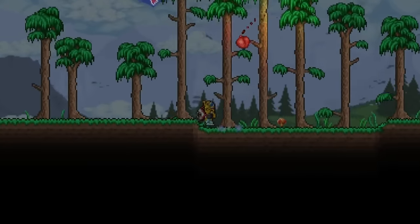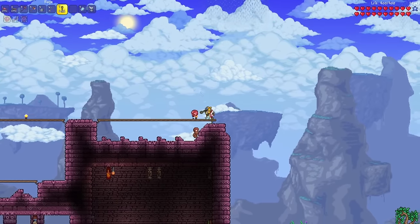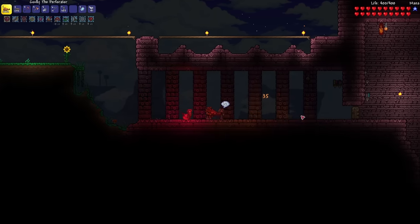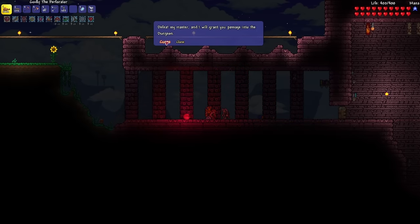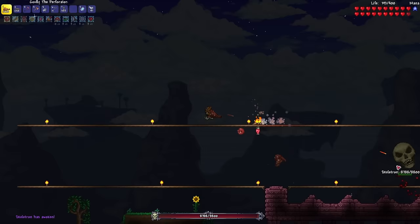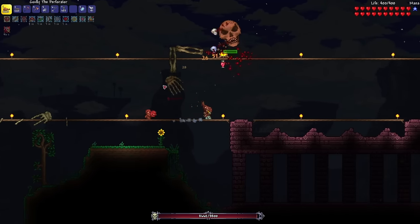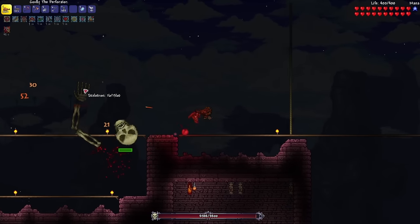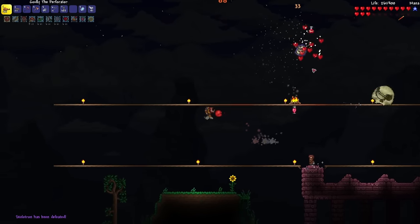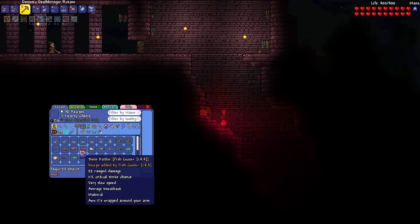It's time to head to the dungeon, build an arena, and then summon Skeletron. While I wait for night to arrive, I'm going to build the arena. Oh, I see a sky island up there — let's see what's inside. It is now nighttime so let's start up the fight. I think I'll be using the perforator for this one. That's one hand down, and that's two — almost done. There we go! What I'm looking for in the dungeon is the handgun, because I can combine the boomstick with some bones and the handgun to make the bone rattler.